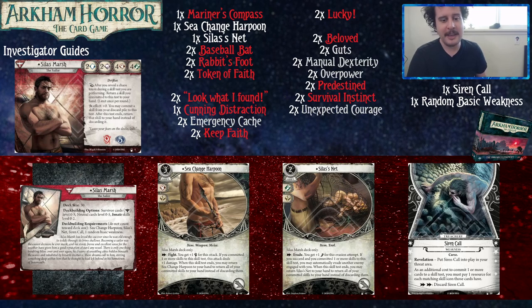His personal card is the Sea Change Harpoon, which commits for a Fist and a Wild. It takes up a hand slot — and even though he's holding it with two hands in the picture, don't worry about that. Action: Fight — you get plus one Fist for this attack. If you committed one or more skills to this test, this attack deals plus one damage. So even if you bring the skill back to your hand, you still committed a skill card and will get that plus one damage. When the skill test ends, you may return the Sea Change Harpoon to your hand to return all your committed skills to your hand instead of discarding them.